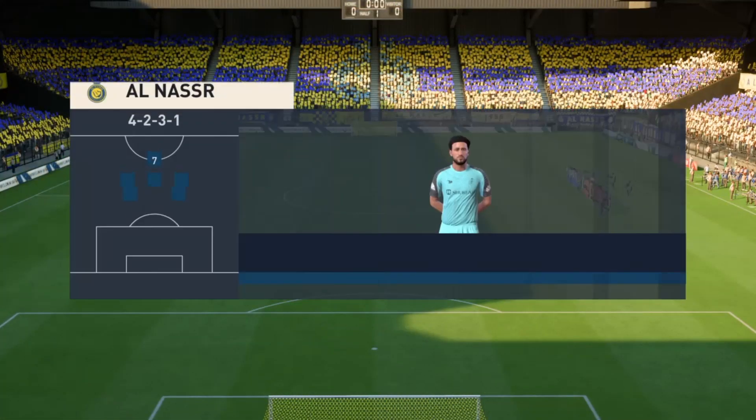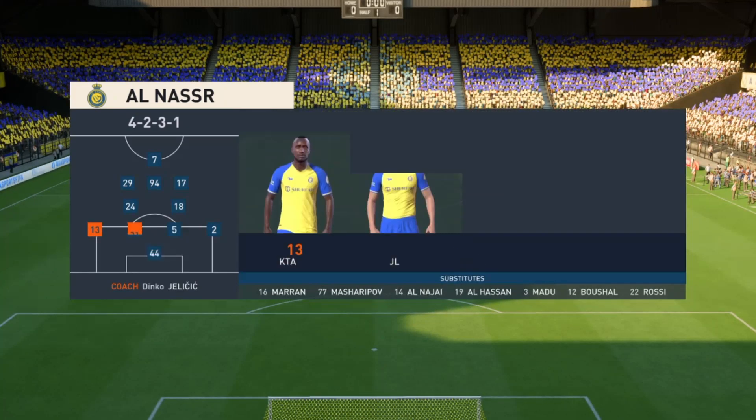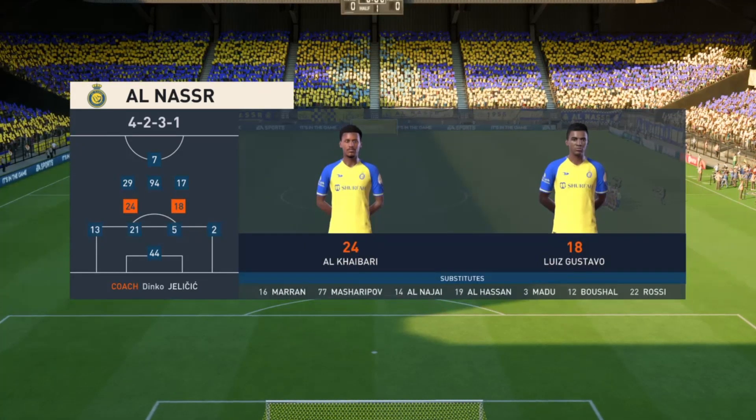The initial eleven today for the hosts. They're starting with an attacking 4-5-1 formation with three players in advance of two holding midfielders. But it's important that the wide players come infield to join the centre forward at the right time.